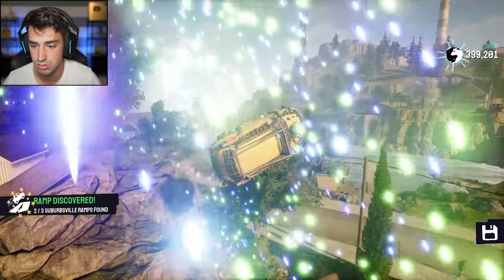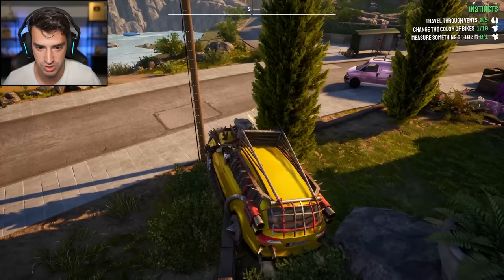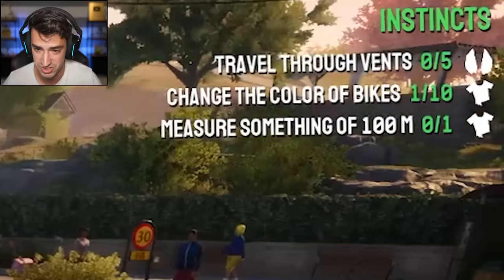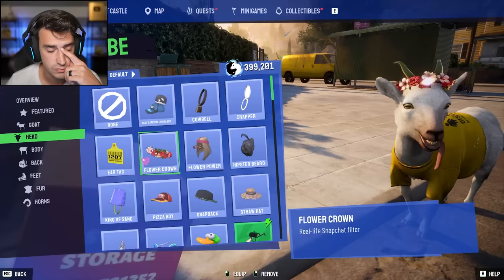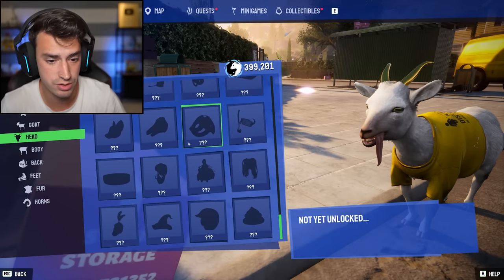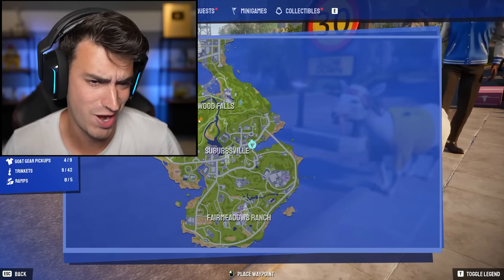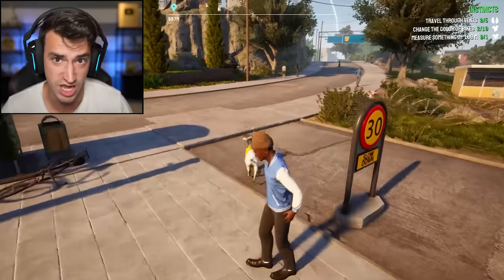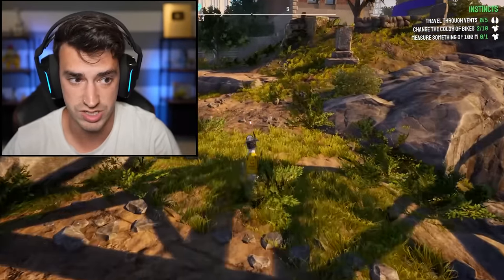Oh. That was cool. I didn't even mean to do that. I think I'm just going to have to stumble across bikes when I stumble across bikes. So measure something of 100 meters. Do I have a ruler? I like another bike. I did it. Nice. I don't have a ruler or a tape measure. I don't know how to do this one. Travel through vents. I need to know where those are. I'm pretty sure that there is a vent specifically right here. So let's travel there. Also, I'm very happy to get this instinct done because it has been on my screen the past 20 times I've played this game.